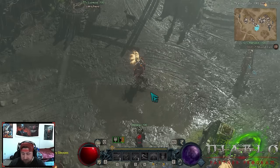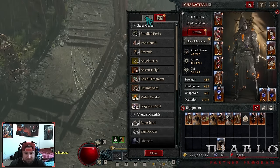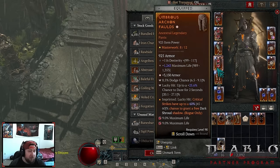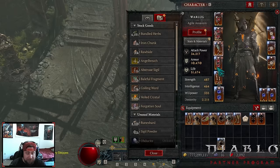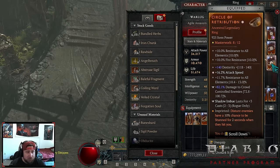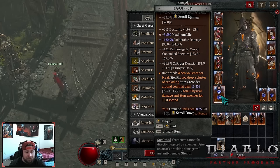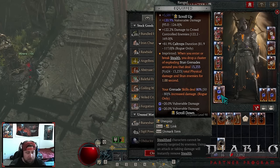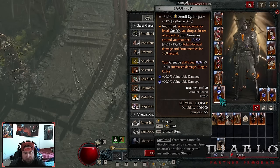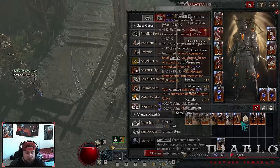All of this is linked down in the description on Mobalytics. Our armor is capped, resistances are capped, and we have 51,000 life, which is fantastic. If you remove the rubies you'd be around 38,000 life. You could do diamonds for more armor if you want, but resistances are fine. Make sure to have plus vulnerable damage here — crit strike damage also works just fine.